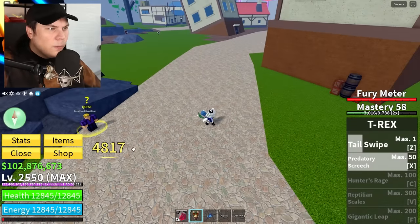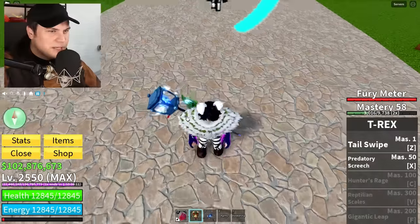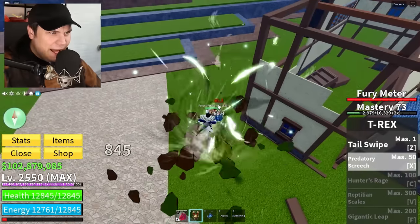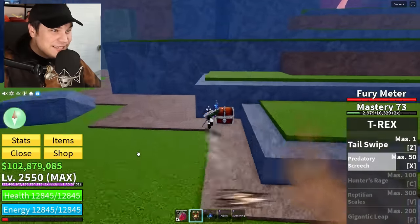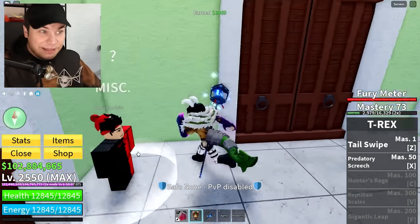Oh my god, wait — it's the one that you can charge up! I just tapped it and I already did 4,500 damage. Wait, this might just be insane. Here we go — boom! 5,700 damage on a stun attack? That is crazy! Dude, if you manage to catch someone with that, that is really good.